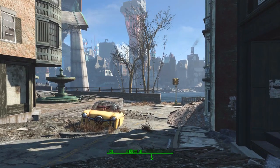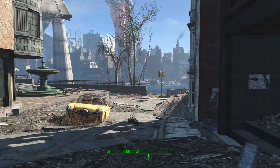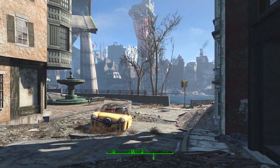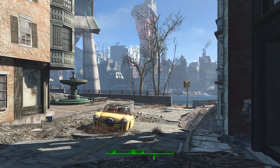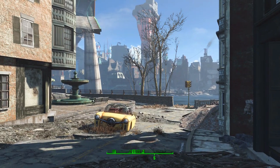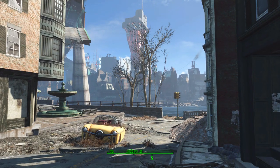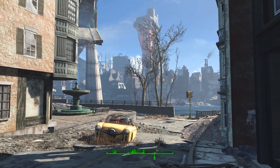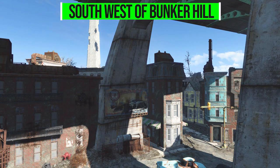Frankly, I always love seeing a player home made by Eleonora — I absolutely adore them. They are always great, usable little homes that are beautifully decorated. As for where you need to go to get yourself access to the Crib, you actually have options. There are two different downloads on the mod page: one which places the Crib just southwest of Bunker Hill, and another which places it in Nuka World.